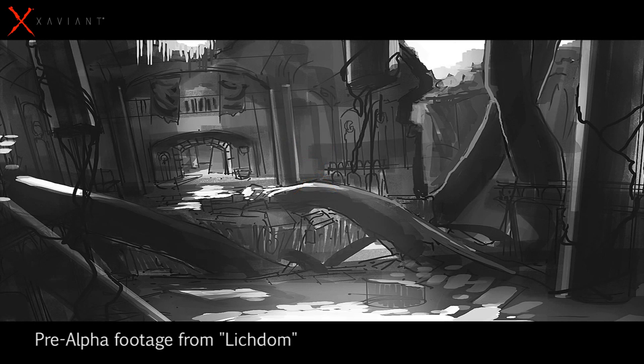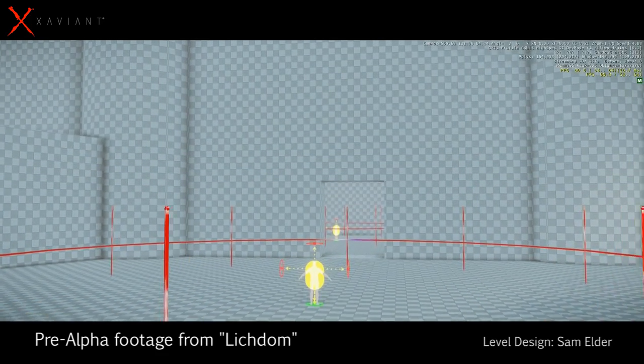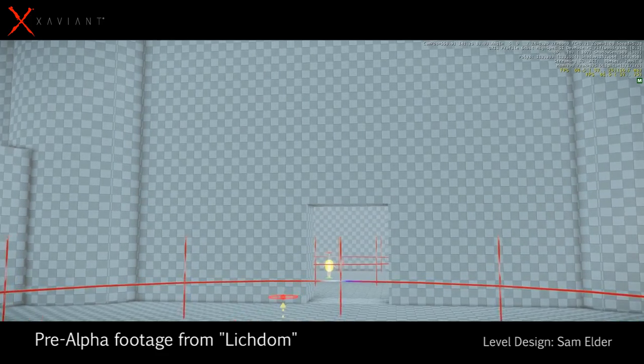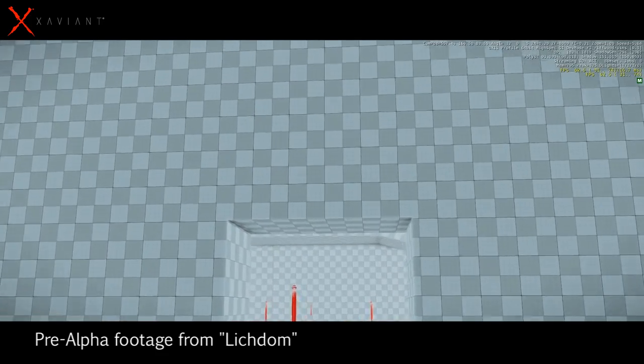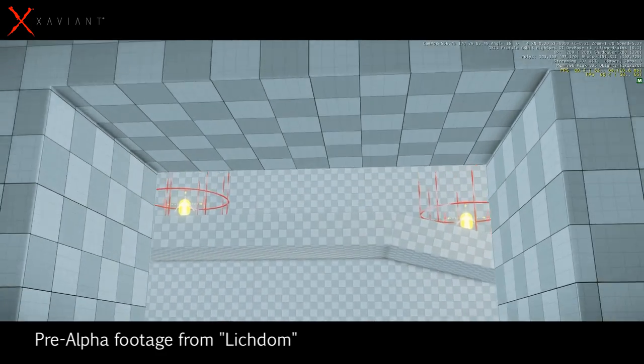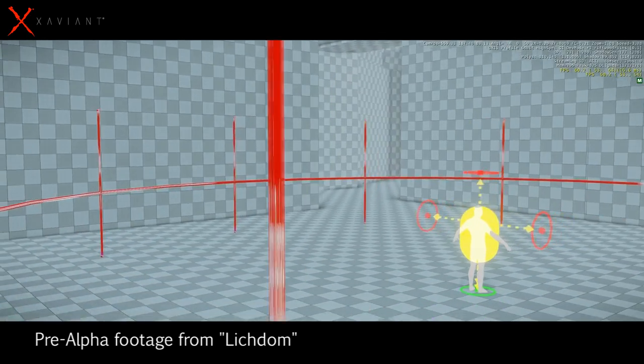All the levels always start really with a meme from content, coming from a story place on where we're going to go and what it's going to look like. We don't so much do an inside cover pass yet. What we do is maximum play space — we know this arena will be 40 meters, this one will be 30. We build out that gray box to make sure it technically works in terms of loading and performance.